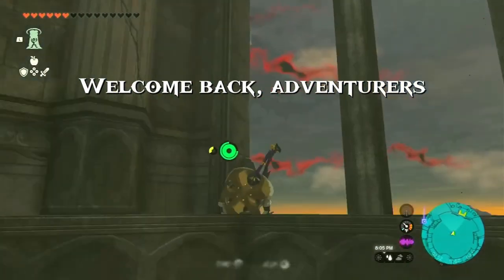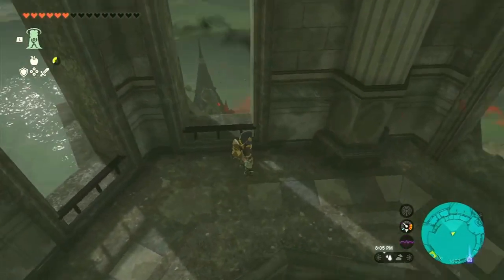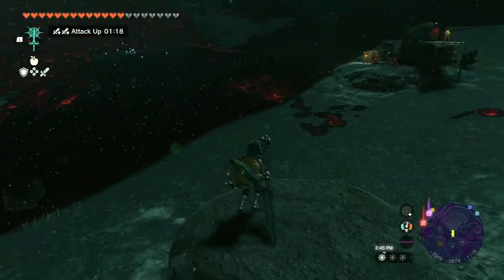Welcome back adventurers to Zelda World. I'm your host Faith, and today we have an exciting topic to delve into. We'll be uncovering the secrets behind obtaining the legendary Pristine Royal Guard's Claymore in Zelda Tears of the Kingdom.